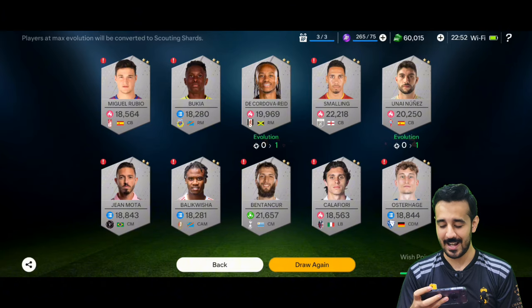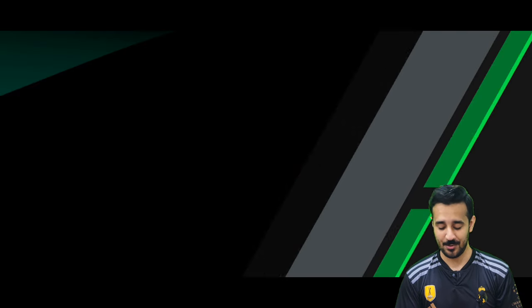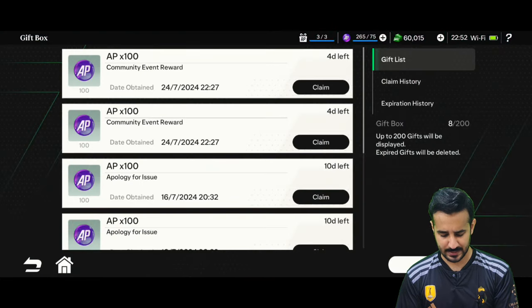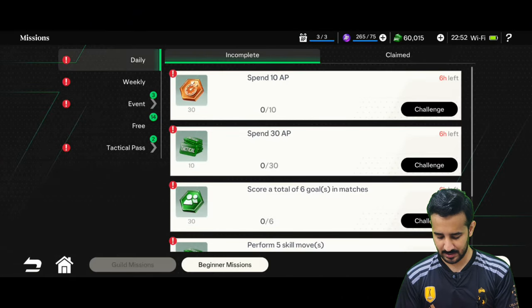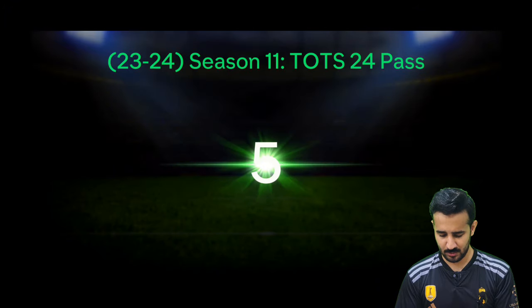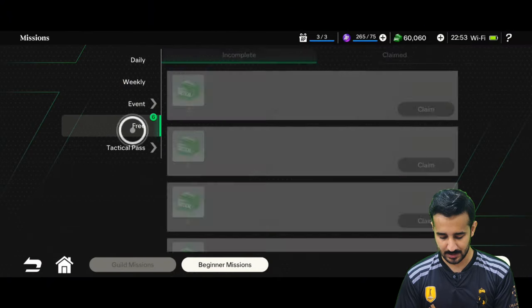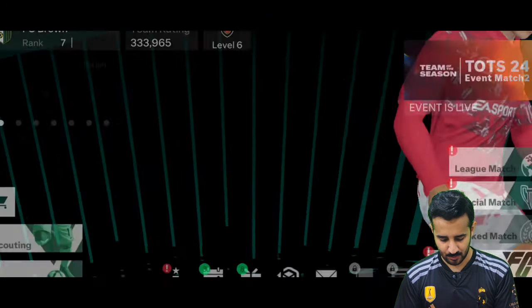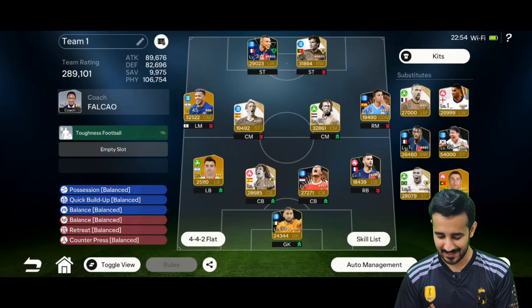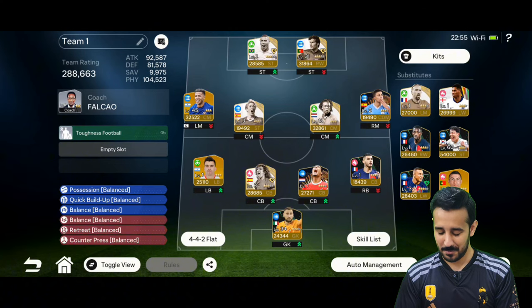We got a free Ronaldo card and he's already going into our lineup. Let's go into our squad. Let me find where Ronaldo is — let me check the gifts and quest rewards, claim all of them. Here is my Ronaldo — we got both Ronaldos! CR7 and Cristiano Ronaldo — that's insane. We got Ronaldo in our squad, and there's another Ronaldo as well.